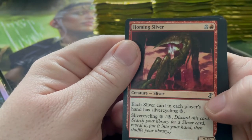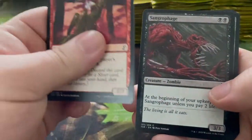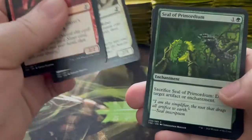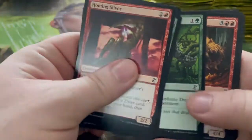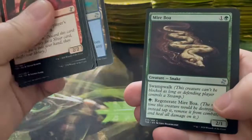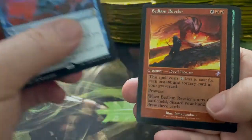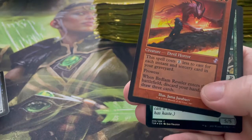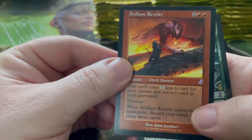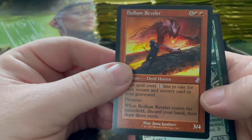Each sliver in each player's hand has sliver cycling — oh that's cool, so it affects the ones in your hand. Bound in Silence, Amrou Scouts, Seal of Primordium. So far I quite like these cards. Bedlam Reveler — this spell costs one less to cast for each instant and sorcery card in your graveyard. When Bedlam Reveler enters the battlefield, discard your hand then draw three cards.